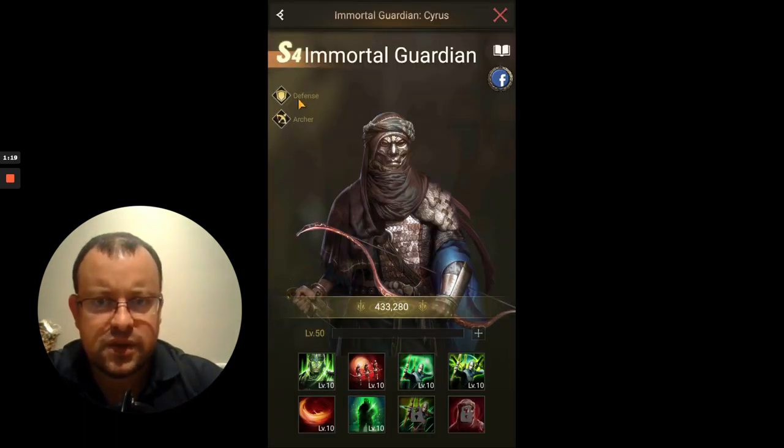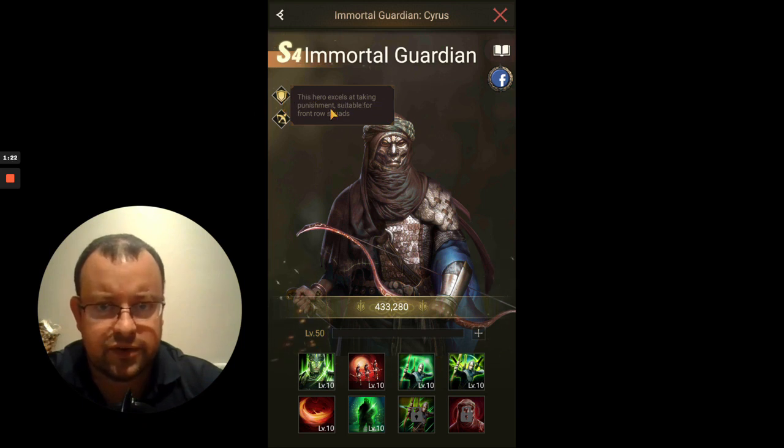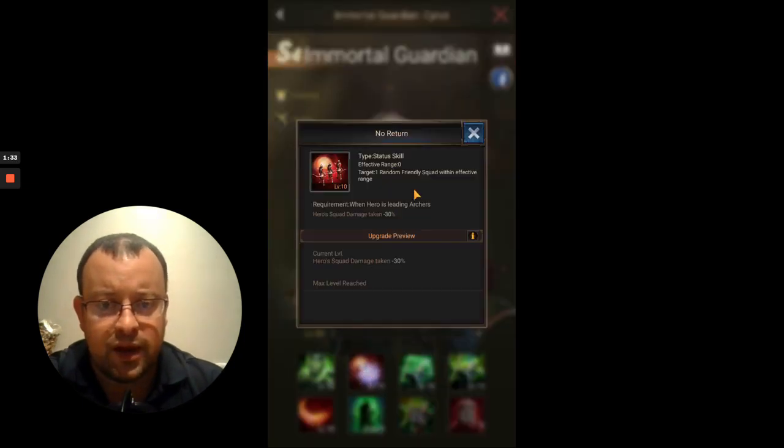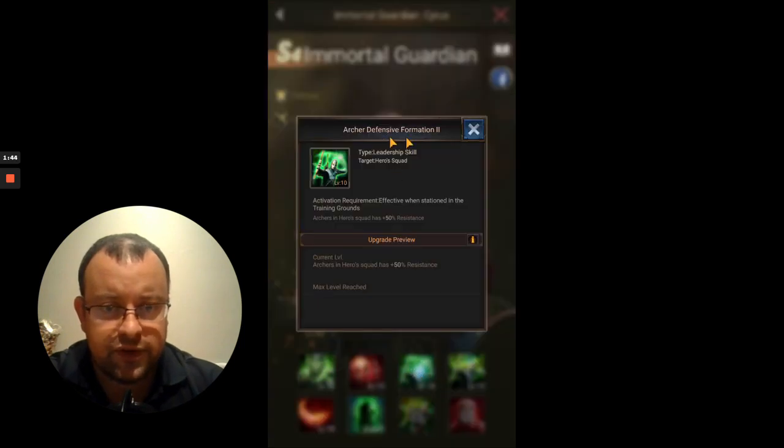Immortal Guardian is a defensive hero. As it says here, this hero excels at taking punishment, suitable for front row squads. I 100% agree with that description — Immortal Guardian is perfect for that front row and this skill is going to reduce the troops you're losing there, which is absolutely key. His third skill, Defensive Formation, increases resistance from 5% to 50%, and the fourth skill, Offensive Formation, increases might for archers in the Hero Squad from 5% to 50%.